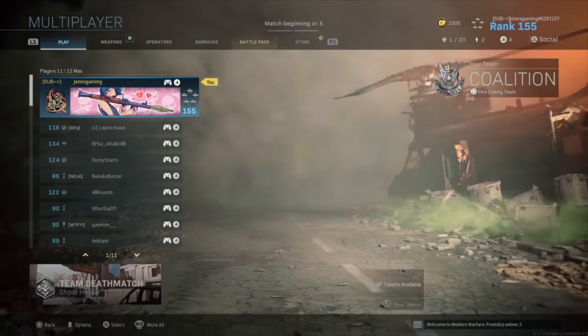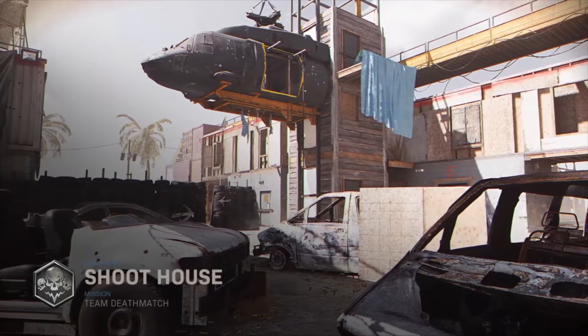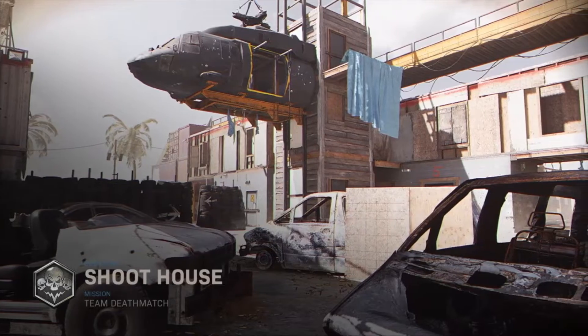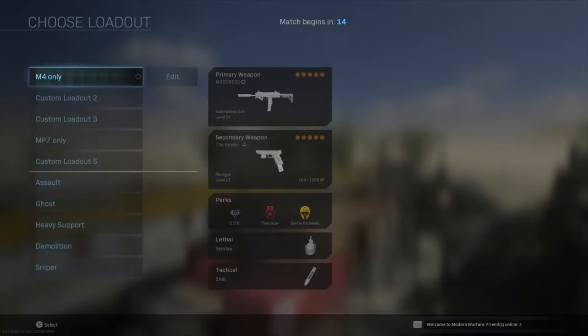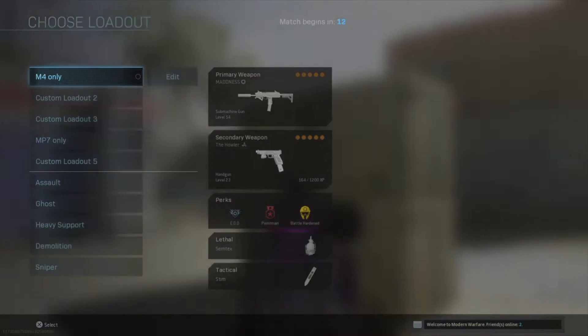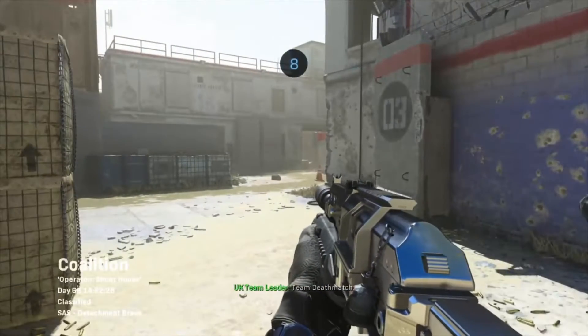Anyways, if you guys just want to see the attachments, you can go ahead and skip to the end-ish. This time I switched it up — I'm showing you where on the rank you unlock each attachment. For example, Monolith Suppressor is the last attachment you can get for a muzzle, so it'll probably be around when you have the gun close to max rank. But anyway, y'all get the point.